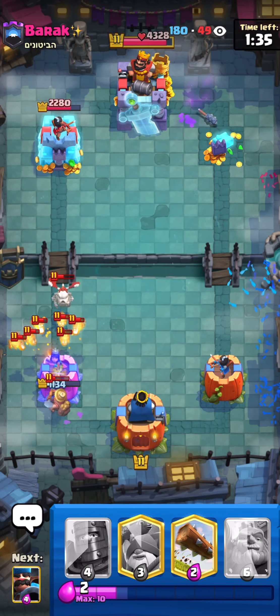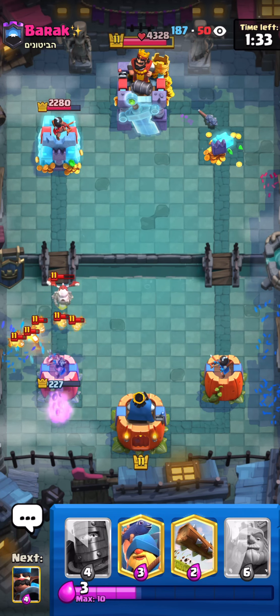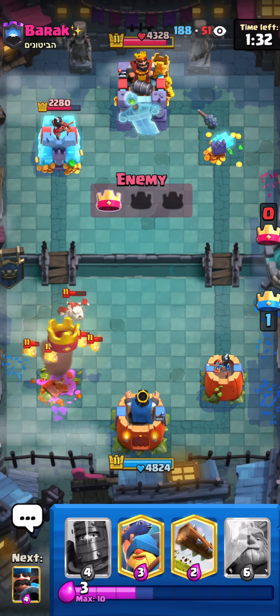Unfortunately the hunter is gonna die too. I have to electro spear here with skellies. At least he wasted a zap and more elixir, so it's tower for tower here. The good thing is he doesn't have a big spell to kill my hunter — he just has arrows and zap. So if I protect my hunter really well we could do really good defenses and counter attack with the dark prince, RG, lightning, and inferno dragon too, which is really good.